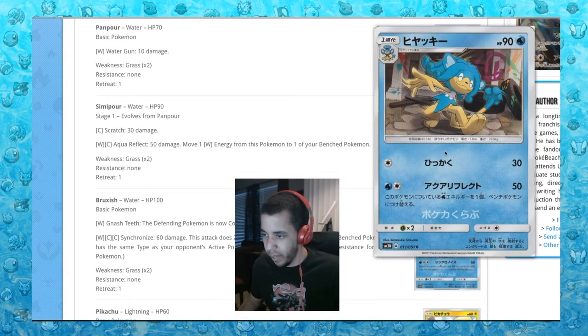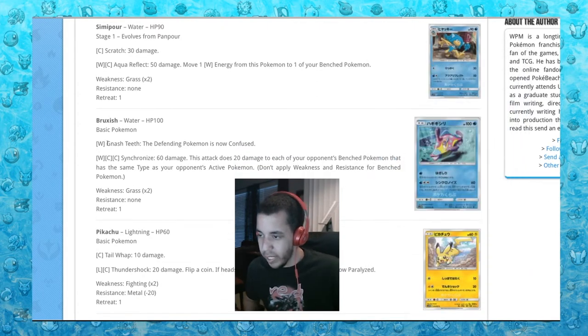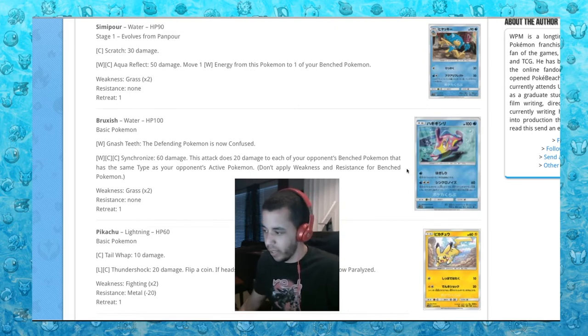Panpour — nothing special. Simipour: Aqua Reflect, 50 damage, move one water energy from this to one of your benched — this thing won't get used. Bruxish — ugly little face. Gnash Teeth makes the defending Pokemon confused. Synchronize: 60 damage, attack does 20 damage to each of your opponent's bench Pokemon that have the same type as your opponent's active Pokemon. That would be really good if it didn't take three energies. I feel like it could potentially be a thing, but I doubt it'll see any play.